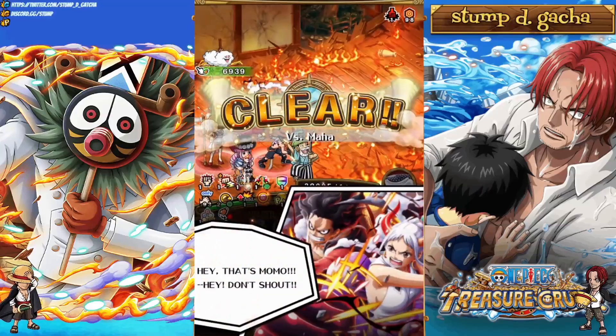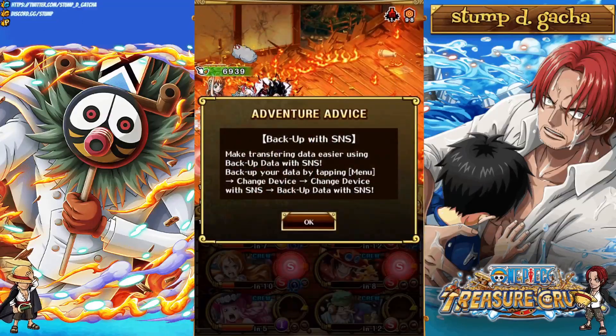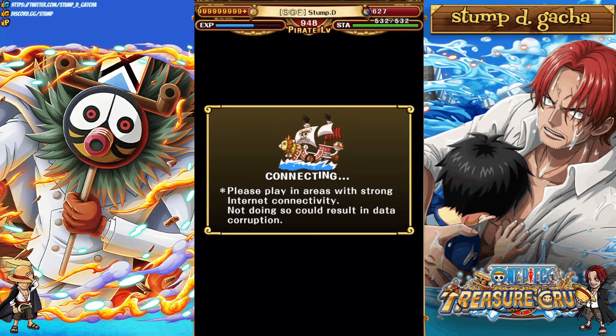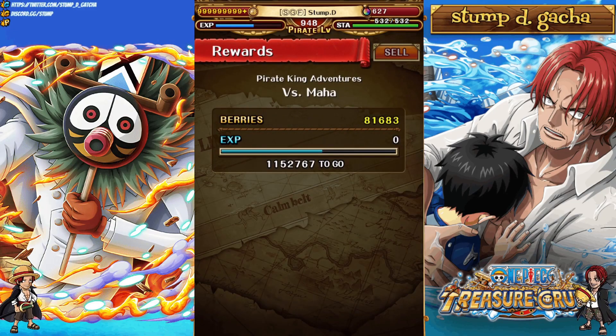So there you guys go — that's two teams for level 150 taking on Pika and Maha with no Izo friend captain. Let me know your thoughts and opinions in the comment section below. Hit the like button, hit the subscribe button, do all that good stuff for me. Most importantly, wherever you guys are in this beautiful world, please remember to enjoy the rest of your day. As always, homies, thank you for watching, and I'll catch you all in the next one.